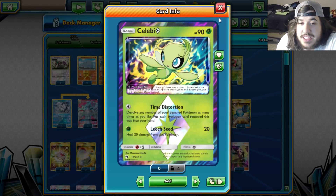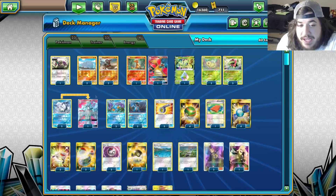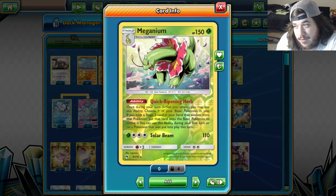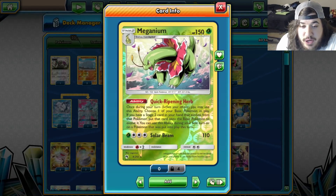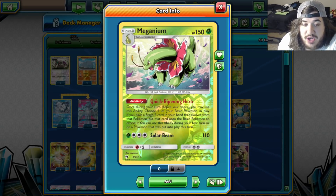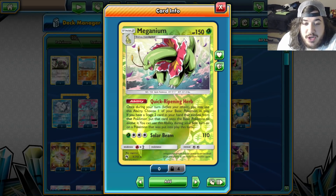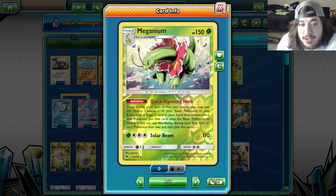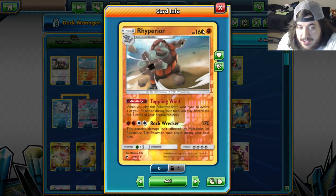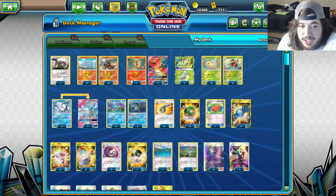The card you're supposed to have in the active is Rhyperior - they swing into it, you Acerola it, and you're good to go. We're playing a 3-3 Meganium - here's the secret: Meganium's ability lets you, once during a turn before you attack, choose one of your basic Pokemon in play and if you have a Stage 2 card in hand that evolves from it, put that card onto it to evolve. You can use this ability during your first turn. Essentially you can Rare Candy the Rhyperior to discard six cards, then Rare Candy into another Rhyperior on the bench to discard six more cards.